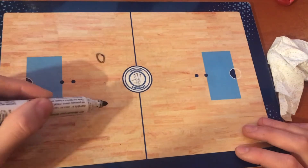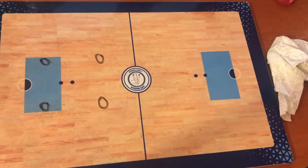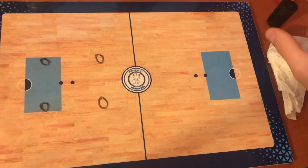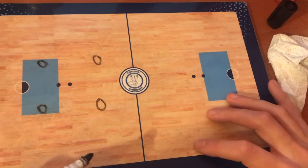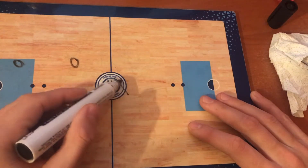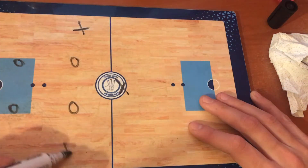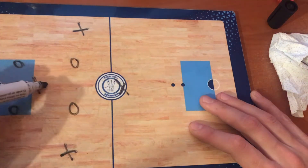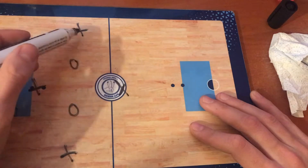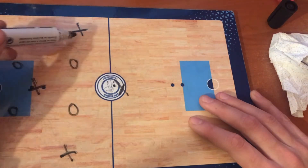The square defense is perhaps the most worrying one, because at least on square you can move a bit more. When you're on square you're going to put on diamond formation, with one player here, one here, one here, and one here.